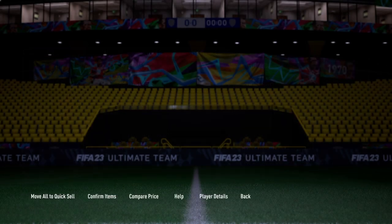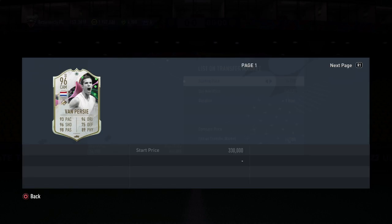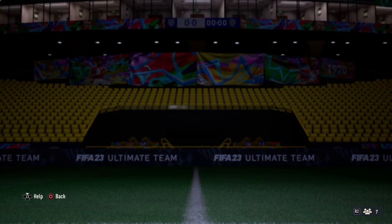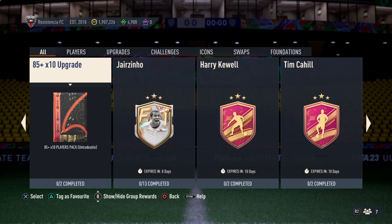We're going to bring him off the bench and try to shoot from distance with him. Could be a good one. How much is he worth? Let's have a quick look. 350 — it's not bad for this point in FIFA, but this is the end of the game. We're going to give him a bash. You'll see him soon. Robin Van Persie — that was the 90 plus player icon.